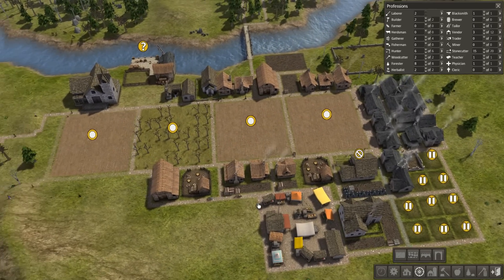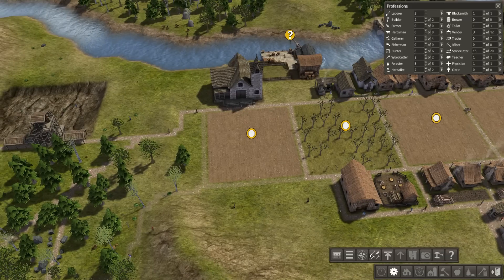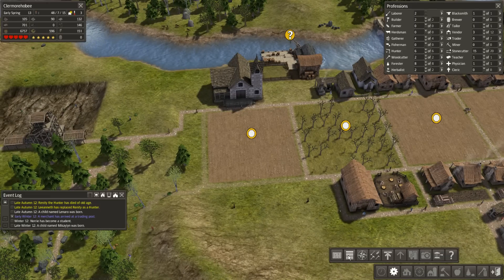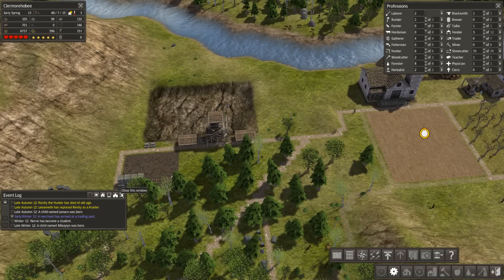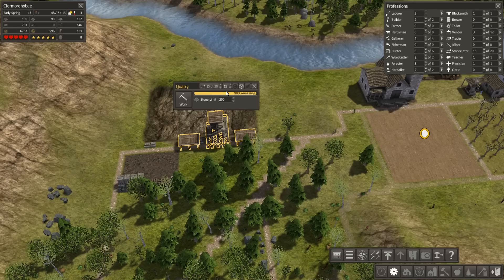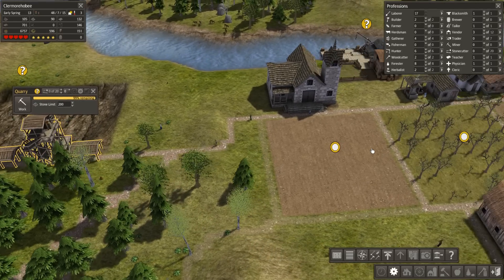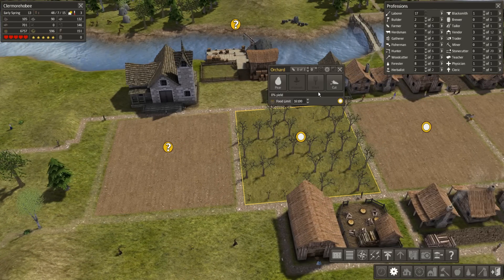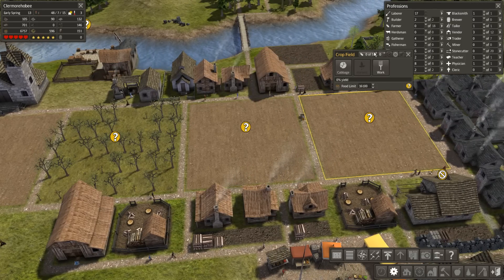That house is getting built and they will eventually start on that road. Two laborers - is it early spring already? Did I have anyone die in the quarry? I surprisingly didn't - just old age. Got a fair amount of stone over the winter. You can see here are the stockpiles they make - laborers go and take those away. These all need to be worked again. Do not hit the cut button or else you have screwed yourself over. I can go ahead and assign 18 farmers.